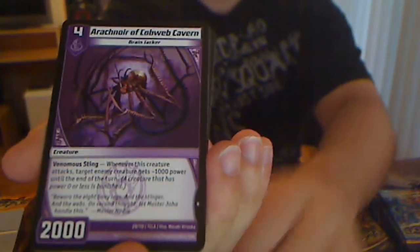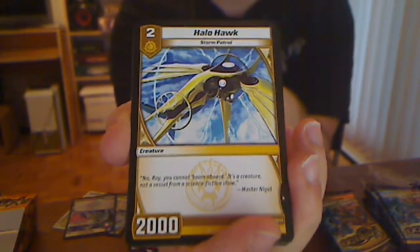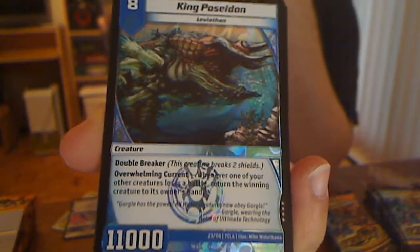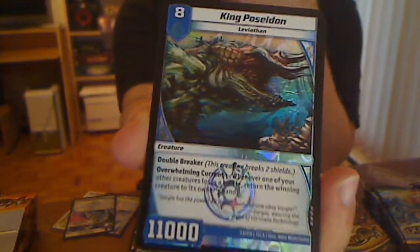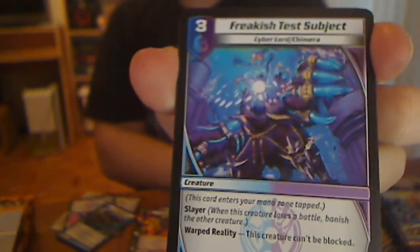Chaotic Sky Terror. Arachnor — Blocker Guard. Whenever this creature blocks, your opponent chooses and discards a card. Cyber Lord Shadow Champion — that's legit, that's cool, that's a comic. Halo Hawk Storm Patrol. Chronox the Brutal is my rare — also previewed on the website. Another very rare — King Poseidon! Whenever one of your other creatures loses a battle, return the winning creature to its owner's hand. Freakish test subject — Slayer, can't be blocked, and it's a Cyber Lord Chimera. That is so good for Blirthul. Mesmerize — it's a puppet but in a spell, which is so good. This card is gonna see so many plays.